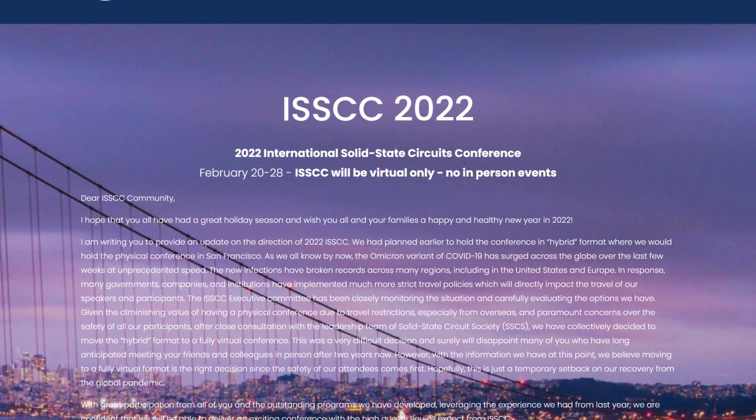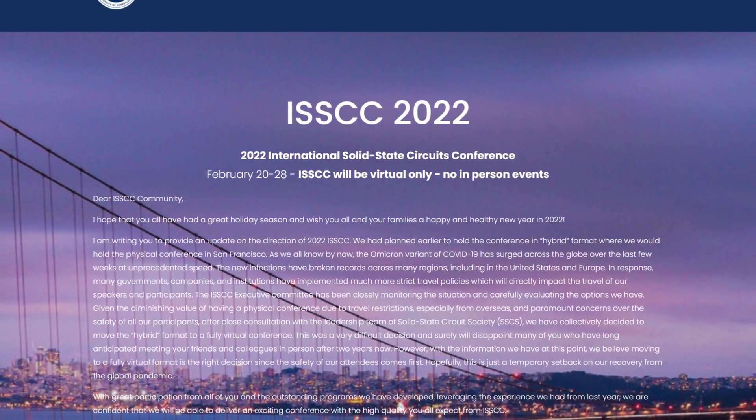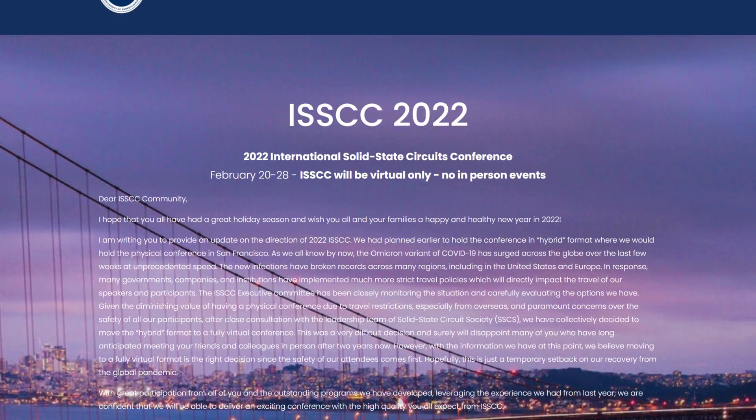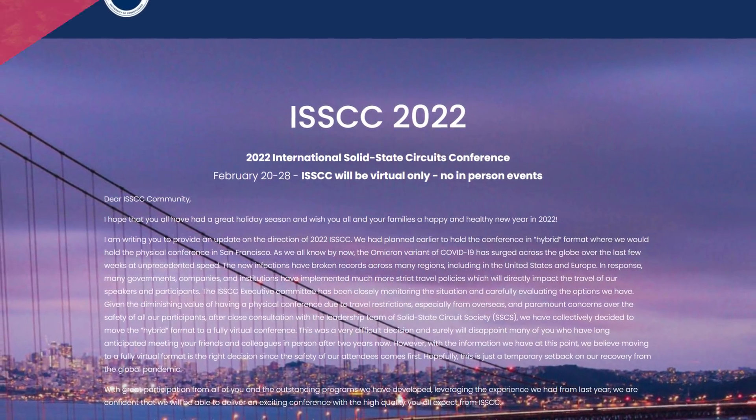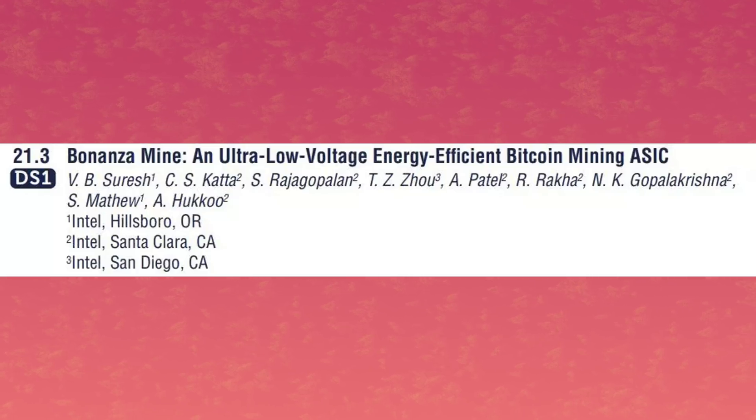Then we have Intel in the news. It looks like the company is moving into the crypto world, but not by investing, but rather by working on mining hardware. For the ISSCC conference, which is supposed to happen between February 20th and the 28th, the blue team has a time slot with the title of Bonanza Mine, an ultra low voltage energy efficient Bitcoin mining ASIC.